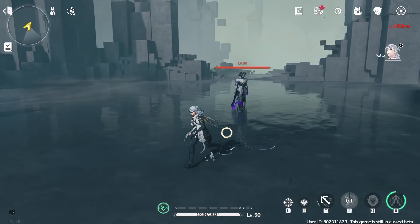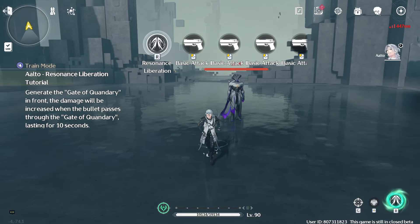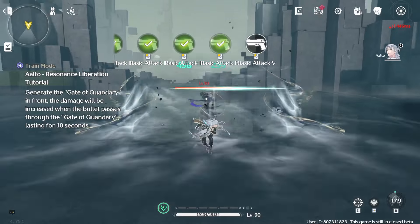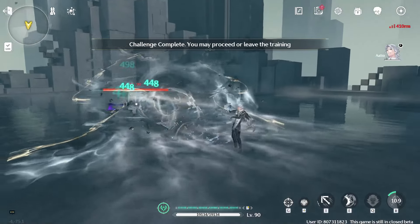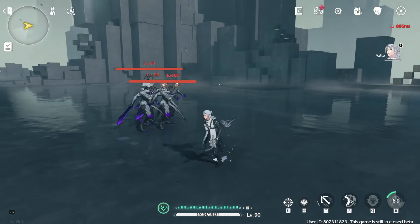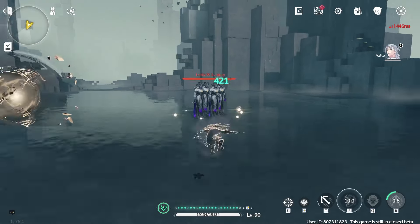Mid-air shots. Resonance liberation. And then basic attacks. I guess as your bullets go through the mist wall, it increases the damage. Already done this tutorial — I didn't realize.